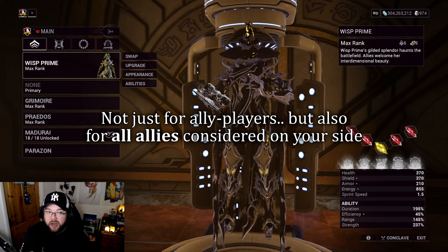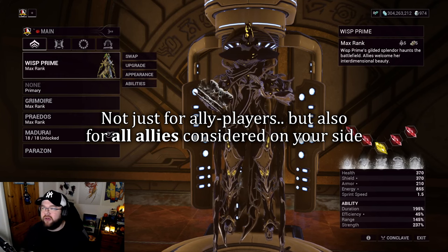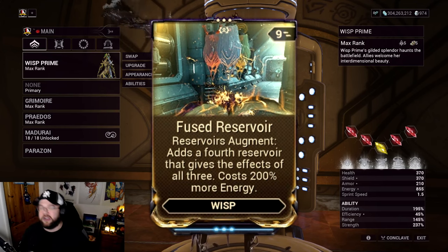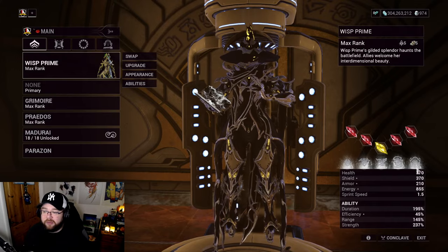It doesn't just work on allies - it will also work on companions and rescue objectives and so forth. This is the warframe Wisp, and I'm going to be using one of her augments, but we'll get to that a little bit later. First, let's cover the rest of her kit and explain what's what.